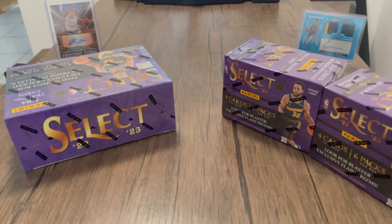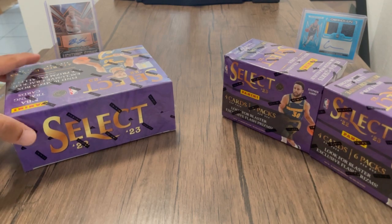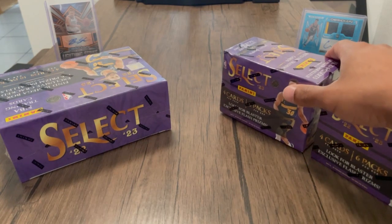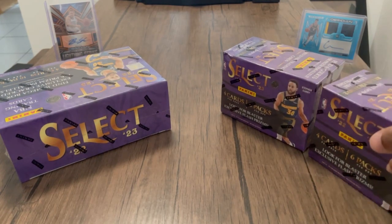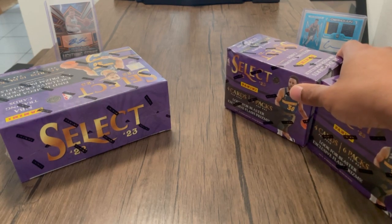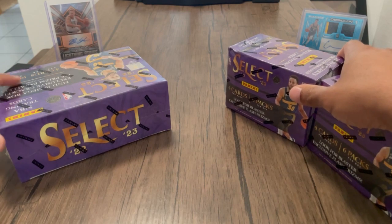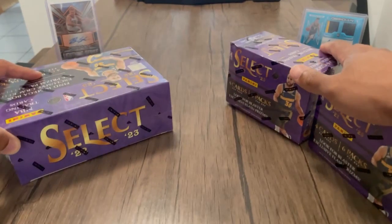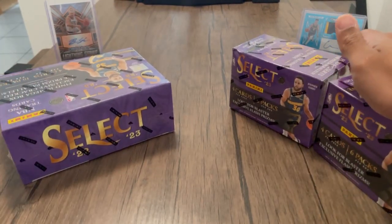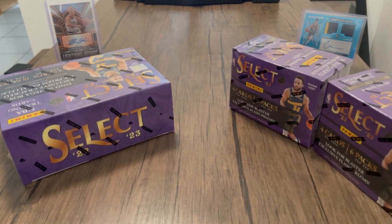What's going on YouTube, back with another video. Today I'll be doing a versus battle between the Select Mega box and the Select Blaster box. The main difference is the price — one blaster box is $30, but in the blasters you can get a tiger parallel and in the megas you get an elephant. So these two together were $60. For $60, what's the better value? Let's get to ripping.